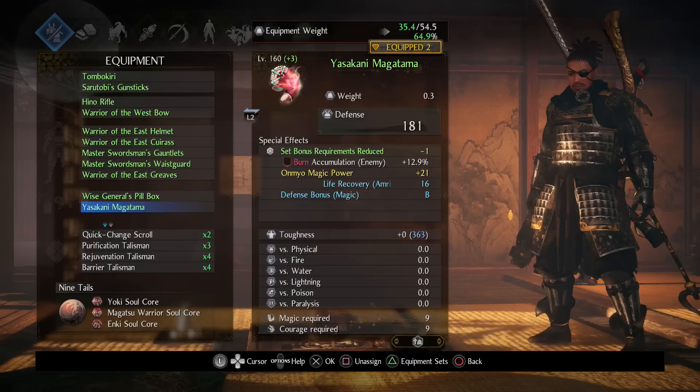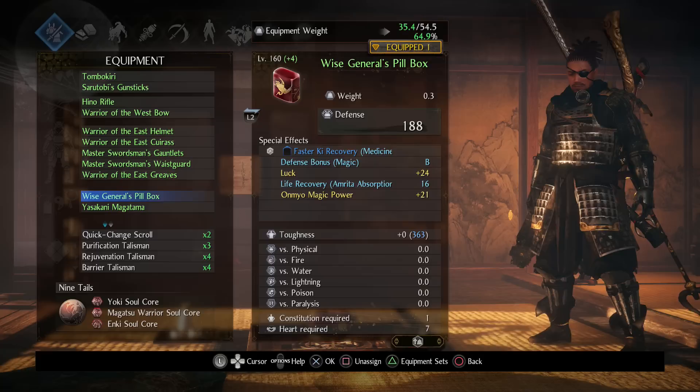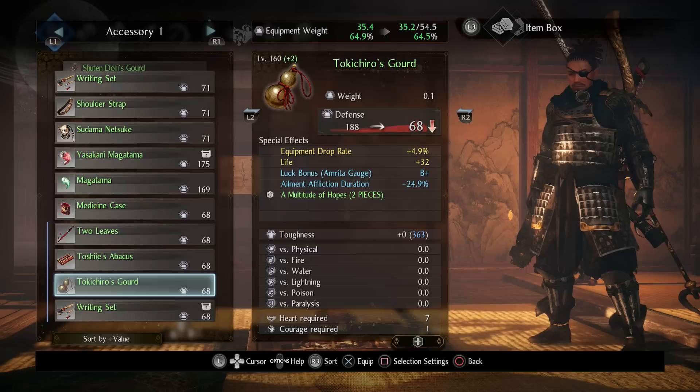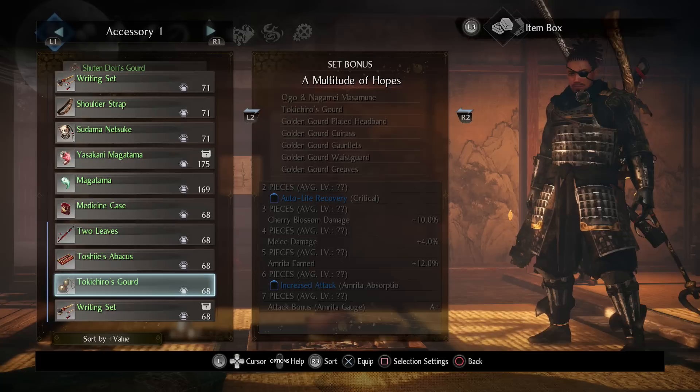This effect can come on both accessories. It can come on the Yasakani Magatama — the best accessory in the game — which you're guaranteed to get once you beat New Game Plus. Not every accessory can get this; the two others I know for sure are the Wise General's Pill Box and the normal Magatama accessory. If you know of more, leave a comment to help people out.